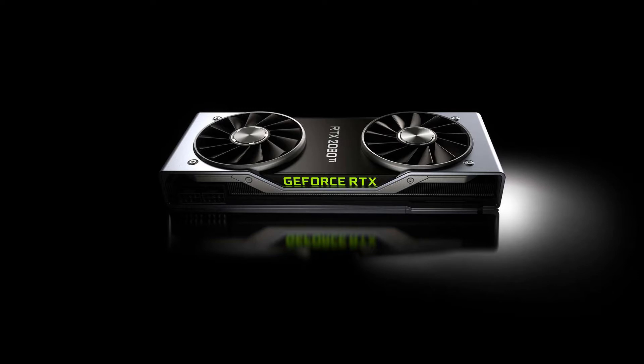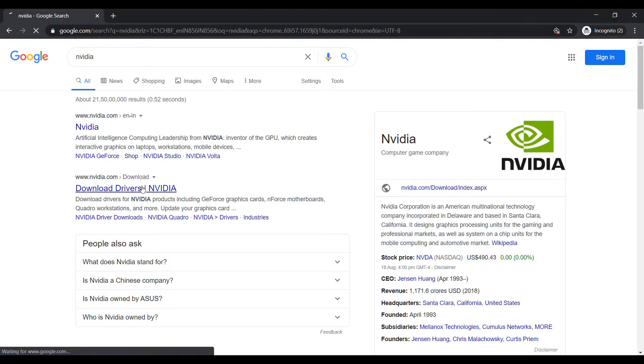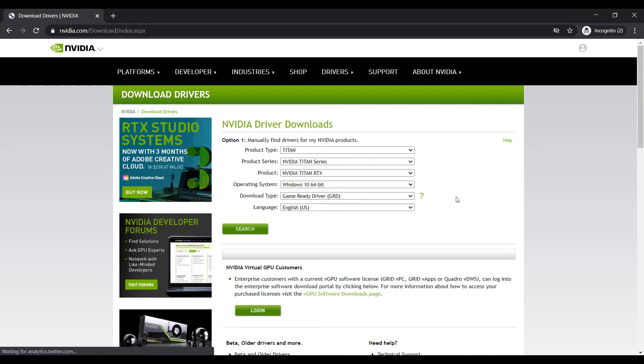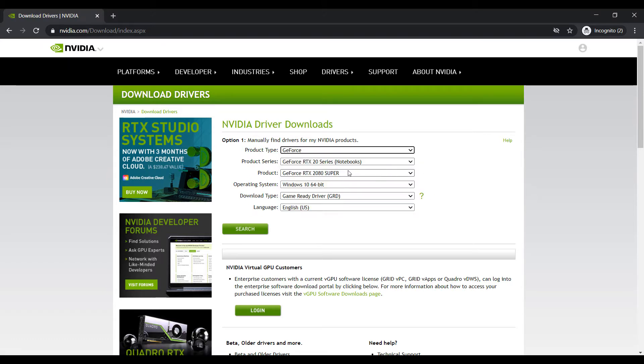While downloading directly doesn't require any sign-in or accounts, GeForce Experience will require you to have an account. To download the graphics driver, go to nvidia.com. You can download by manually searching your graphics card — for example, I'm downloading for the GTX 1080 Ti.